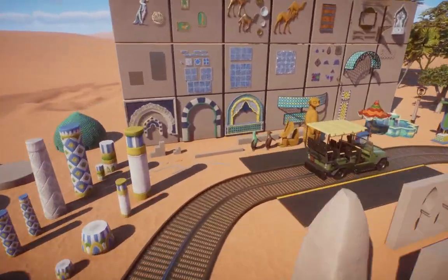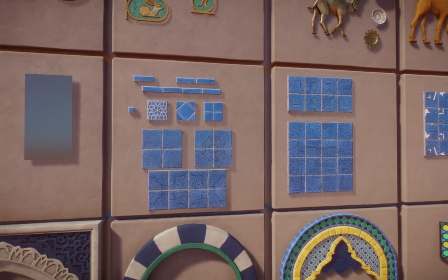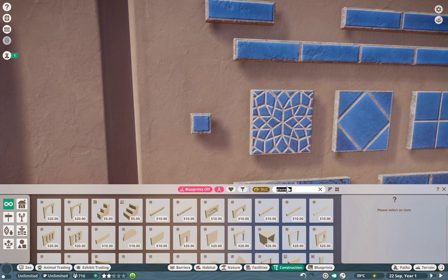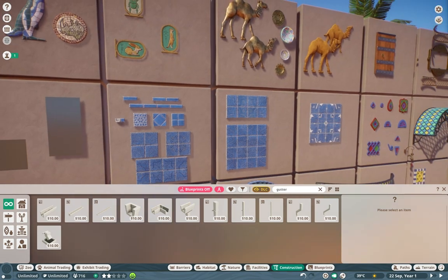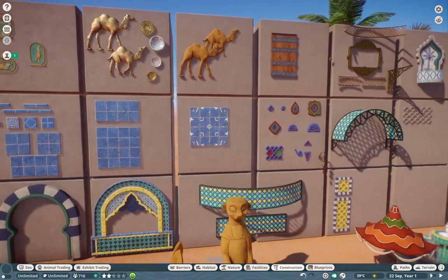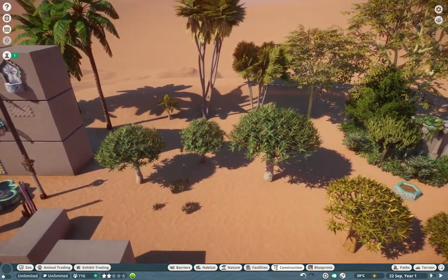These tile pieces are absolutely amazing. I can already see people like Art Shape Sensei taking these and running with them, especially this little one here — it's about the same size as the gutter cap. We're going to see some really intricate designs with these smaller pieces. I'm so excited to see them make an appearance because these are exactly what we need when building high-scale stuff.